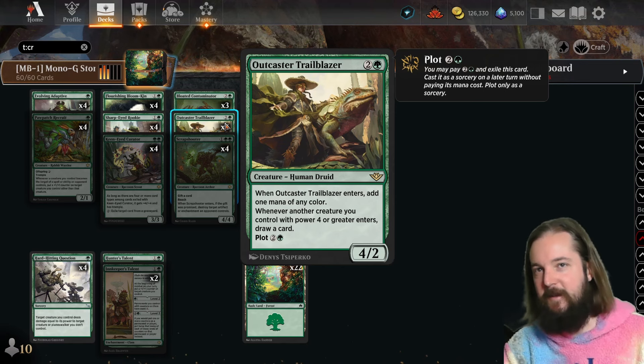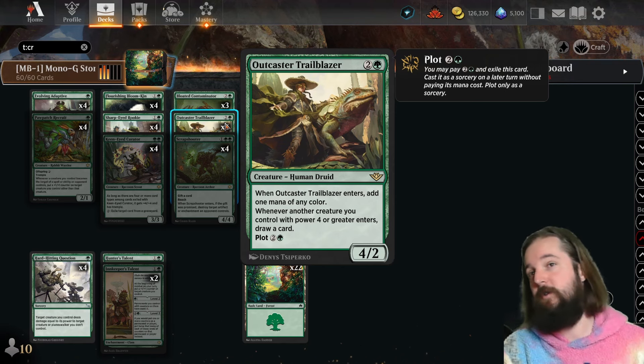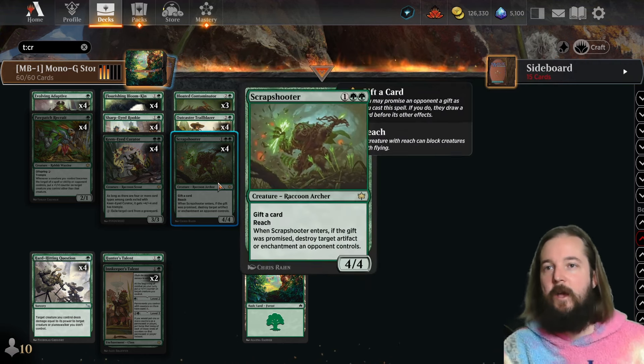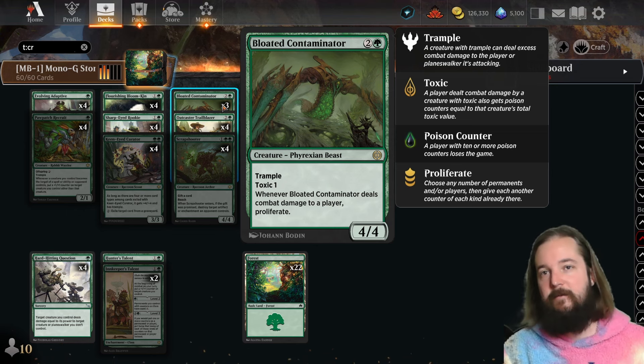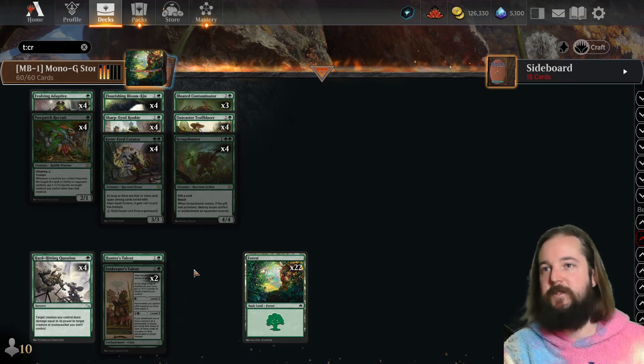Trailblazer, seen a lot through Outlaws of Thunder Junction, is explored here as a way to generate card draw — any time a creature with power four or greater enters, you draw a card, which works with the Scrap Shooter as well as the Bloated Contaminator. Bloated Contaminator's proliferate lets you copy the counters you already have, pumping your entire board if they have plus one plus one counters from the Innkeeper's Talent.